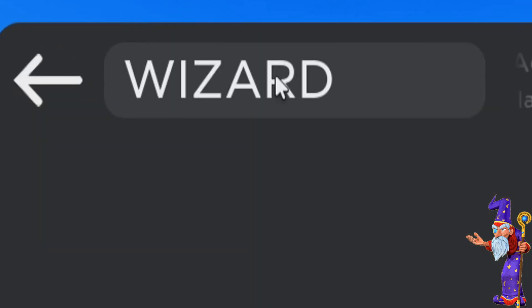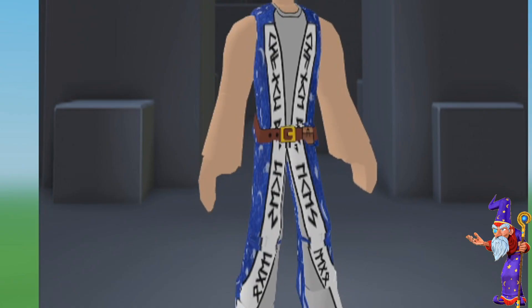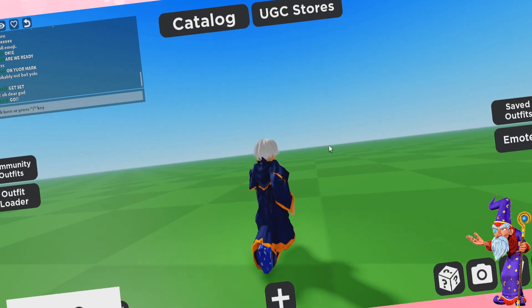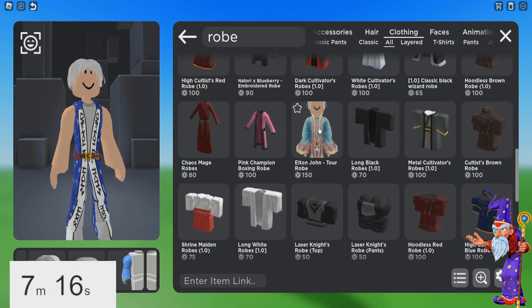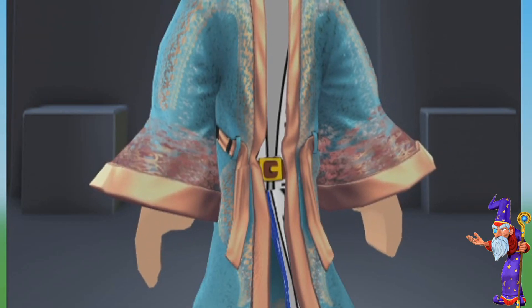Let's type in wizard. Wizard outfit. Alright, let's put this on. Ew, that looks so bad! Let's try this one and... oh no! We only have seven minutes left, guys. This is not off to a good start. Elton John robe it is.